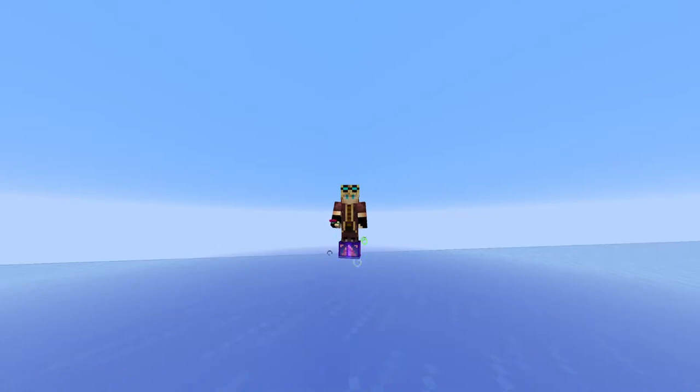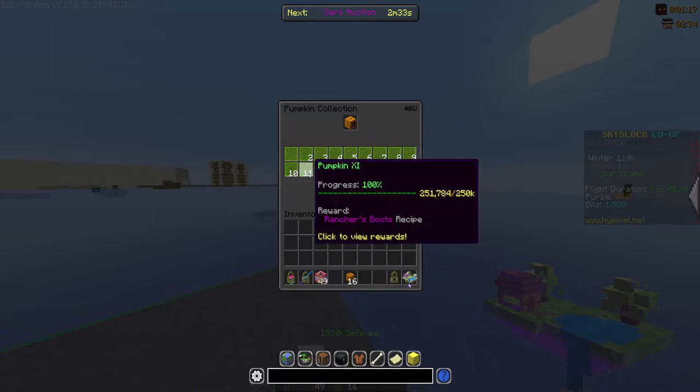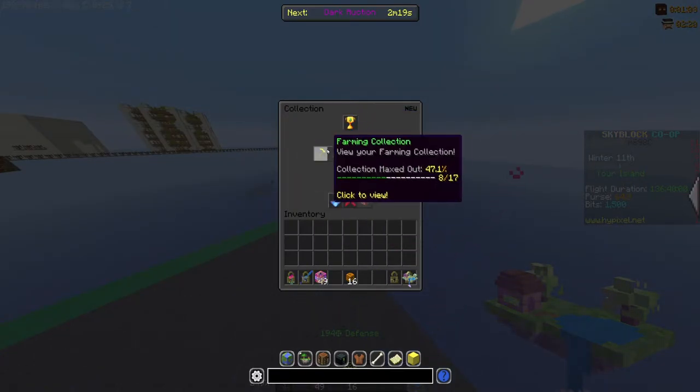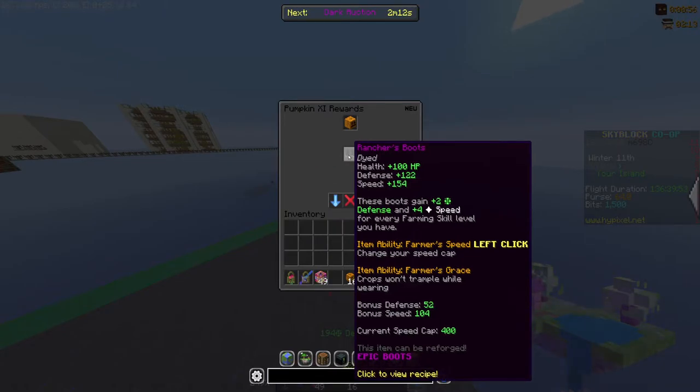Welcome back to another video. Today we'll be going over the Rancher's Boots. The Rancher's Boots can be found in the pumpkin collection at 250,000 pumpkins mined. They're basically Farmer's Boots but upgraded — just a lot better.